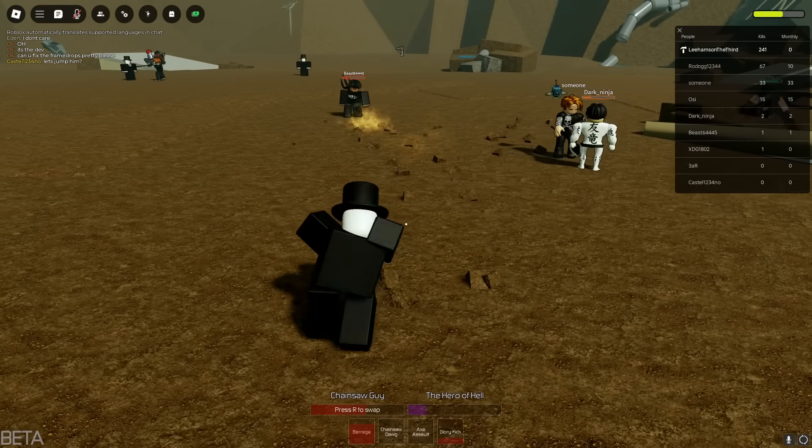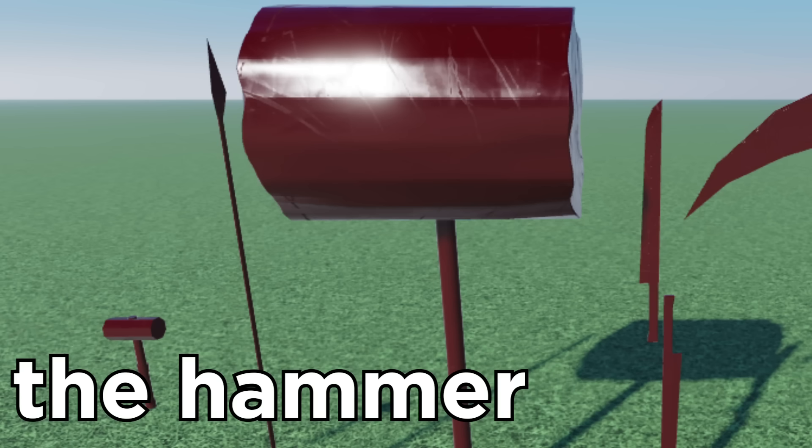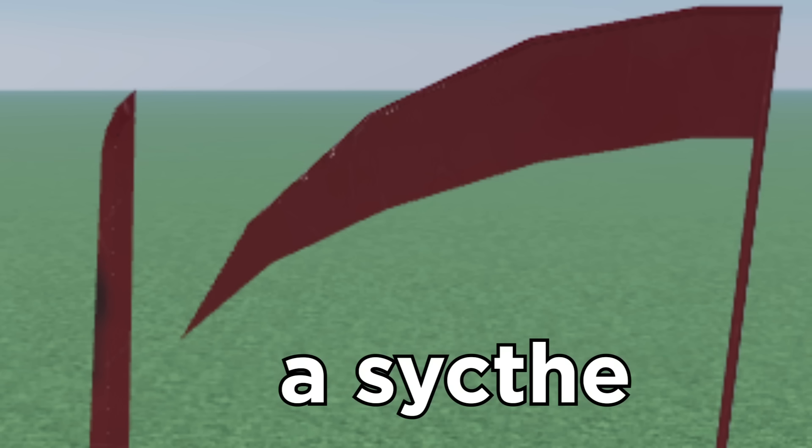Basically, remember how I said that each character would have a transformation? Well, scrap that idea. What Power will do is that her ability will be able to switch between weapons: knives, the hammer, javelin, and a scythe. These will alter your first move, which will be called Weapon Arts. These weapons also change your M1s, so it'll be pretty good for strategic gameplay.